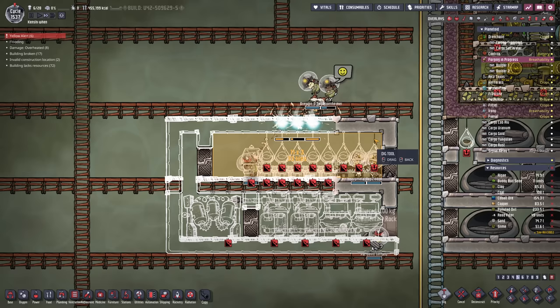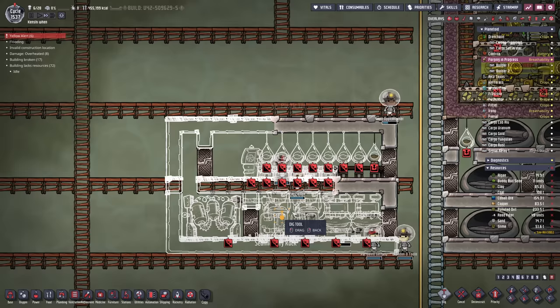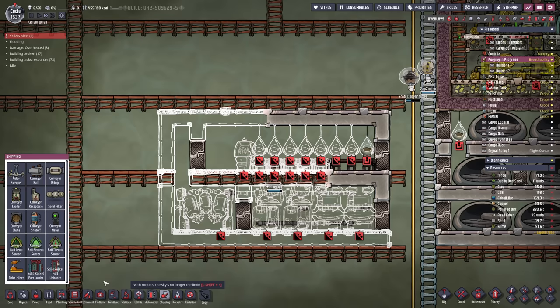It is 32 tiles inside, or 33 tiles in size. The bathroom is 24 and we've even got a little water sieve in here at the back. I think what I'm going to do for automation is we're just going to stick in an autosweeper back here.